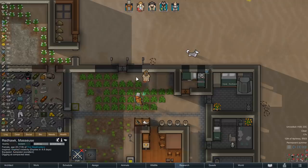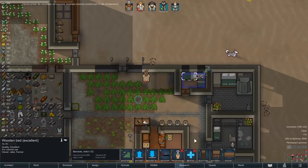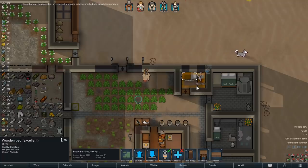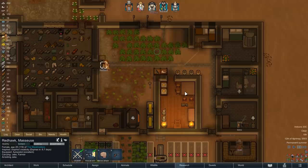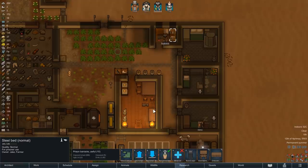Before we can finish construction, Jake also has his first mental break - somewhat understandable considering his current living situation and the injuries he suffered. Because we don't want him to damage too much of our base, we will simply have Redhawk come over and capture him. To make that happen, our former hospital now needs to be turned back into a prison, and that also causes our other guest Rebecca to leave - but then again, that was apparently her plan all along.